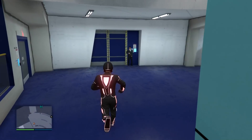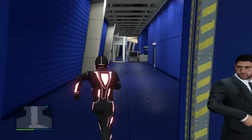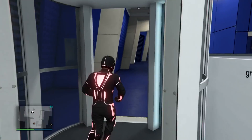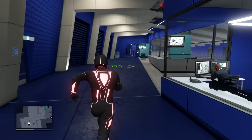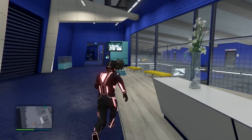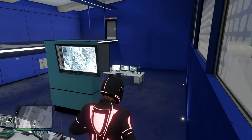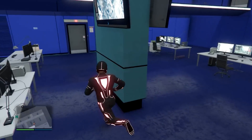Once inside your facility, run down the hallway and take a right past the desk. Go down the stairs, take a left, and head over to the vending machines.